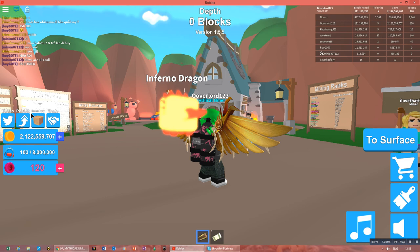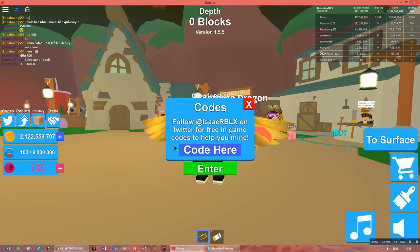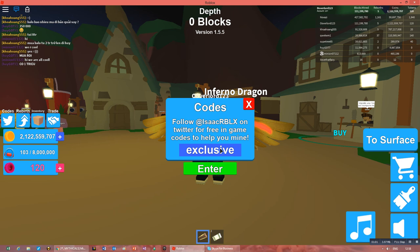The reboot is basically everything you have will go back to how it was at the very first — only permanent things and any crates will be there. You can type codes, for example the code 'exclusive' — for big news it will give you 50,000 coins.